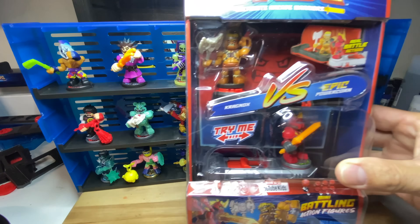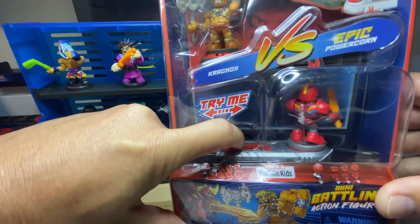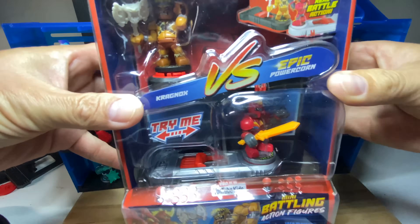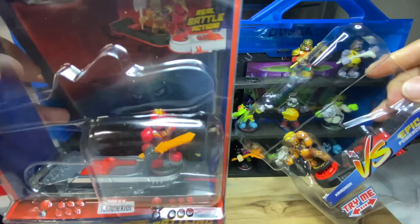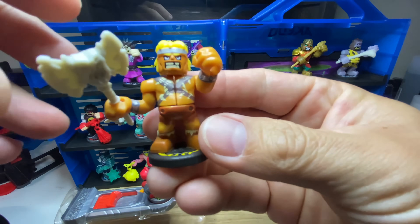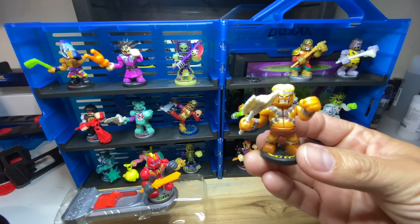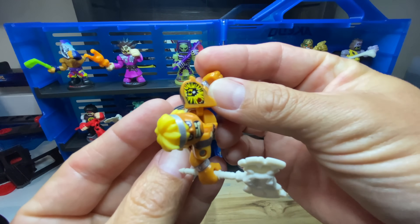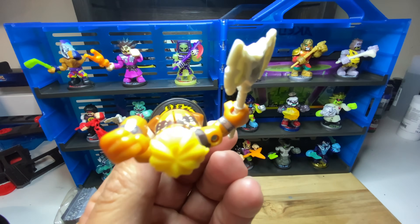Just recently in the mail, we got something we've been waiting a long time for — it is the final Akedo Series 2 Versus pack we needed to complete our set. It's the Versus pack that has Kragnox and Powercorn. Let's bust that open and check them out. Kragnox looks very similar to He-Man. The main difference is that he has the body of Barney Rubble rather than He-Man. He would have looked a lot better with a muscular build, but they gave him that body type and that's fine.